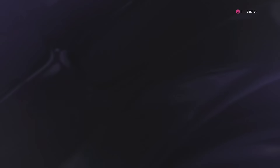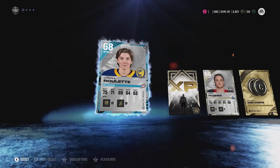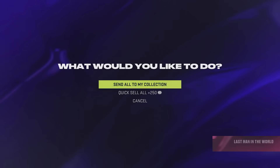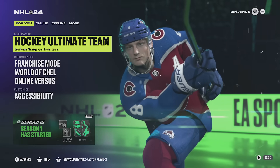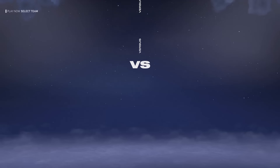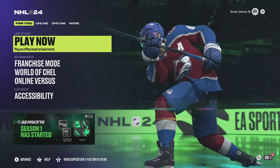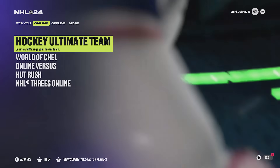Get the hell out of here, I don't want your free pack. I told you they'd bring me right to the store. I didn't wanna do this. Reveal all. You know I'm not gonna get anything. Send all to my collection. So we've gotten to Hockey Ultimate Team. Play now with the updated roster, the online roster. What in the fuck is going on? I don't know what the heck I did. I think I broke this game.